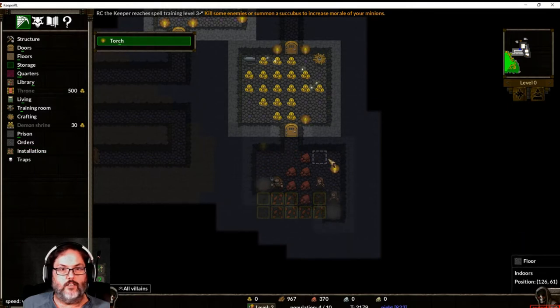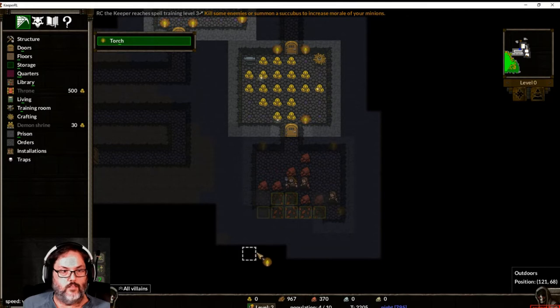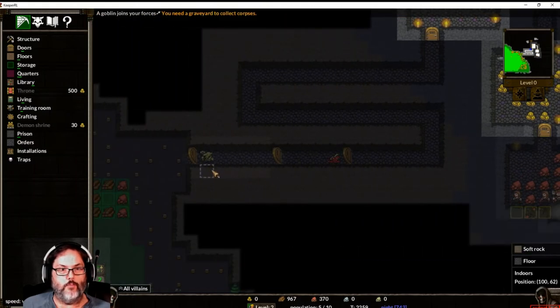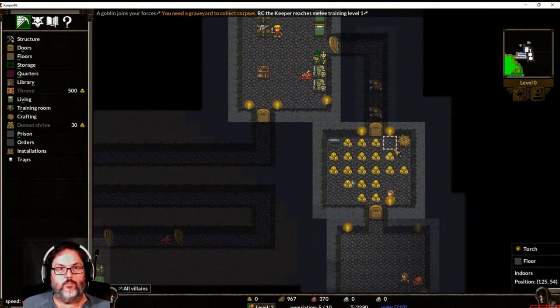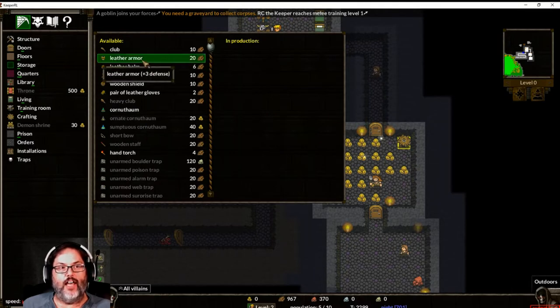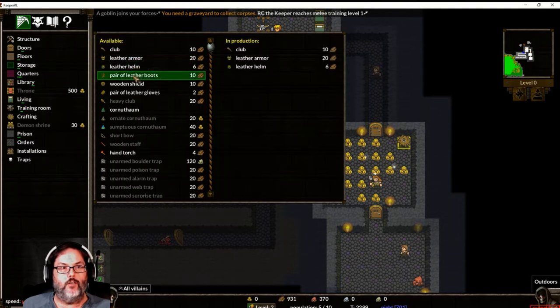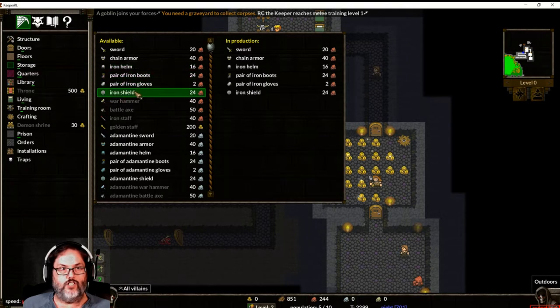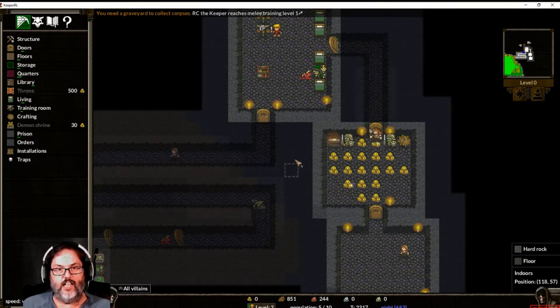We're going to bring that goblin in and let him get started — he should wander in here at some point. We haven't posted anything to be built yet. We have 370 iron, and you can make leather items out of wood. I'm going to build one, two full sets of that, and then a sword. That's 20, 60.